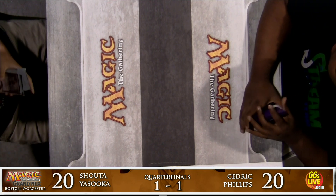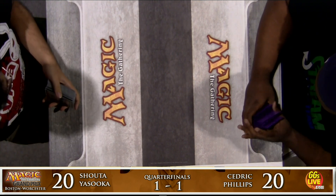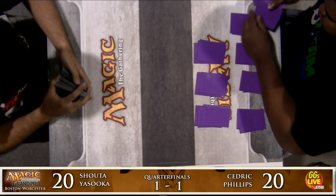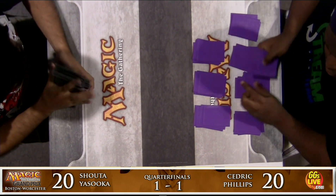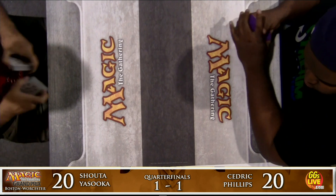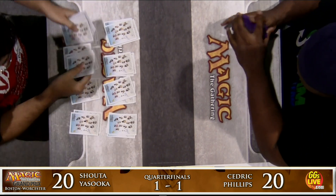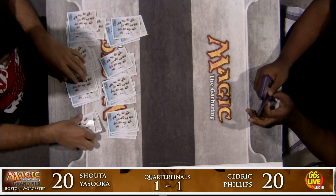Cedric's last Grand Prix top eight was back in 2004, and he's been playing basically nonstop since then, craving another Grand Prix top eight. He had a heartbreaking ninth place at Grand Prix Oakland a couple of years back — the one that Matt Nass won with Elves. He practiced for weeks with Dredge, playing something like 15 hours a day on Magic Online, and lost on tiebreaks, putting him in ninth place. He was really demoralized after that near miss.